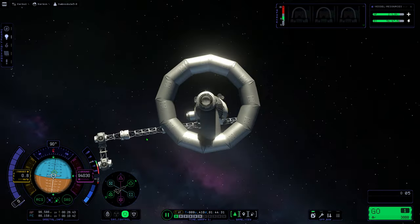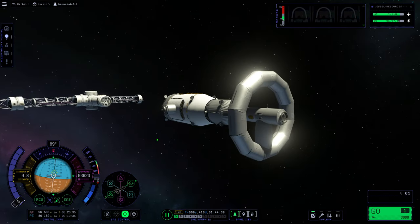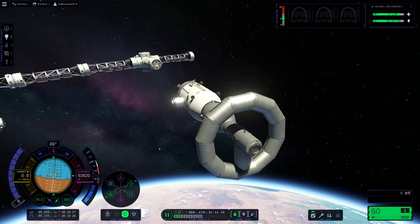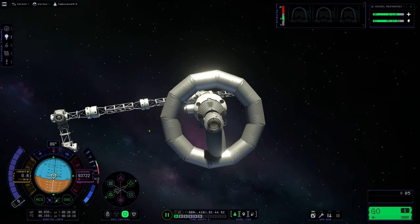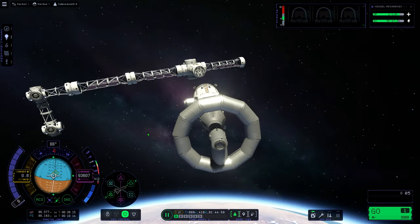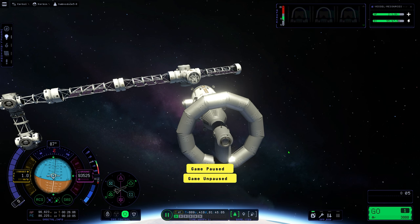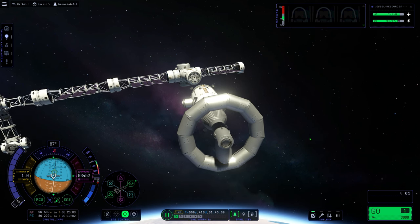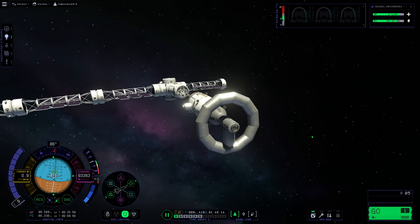Unpause for about a second or so, then pause again. Set SAS control from target to stabilize if you want, then go back to the KSC and pick your docking vessel to go for final approach. You should now have the craft moving toward you with your desired docking port facing you. For final approach, hit the Delete key — this changes your flight mode from normal to docking mode. Docking mode essentially guides you to the docking port with minimal input from you, as long as you're not going at a ridiculous velocity.